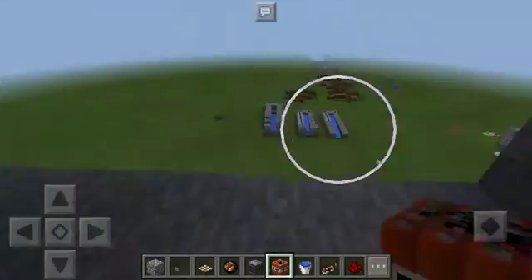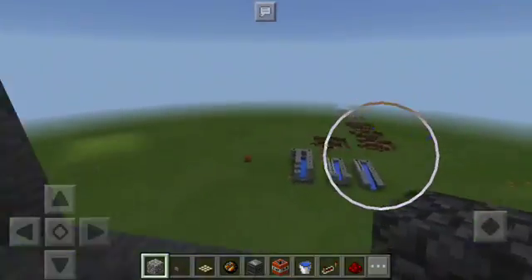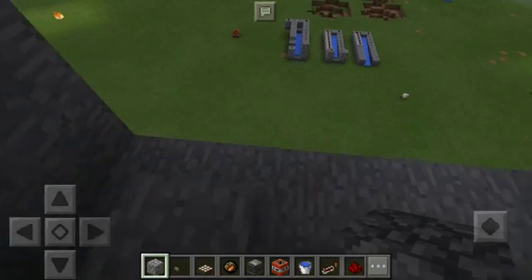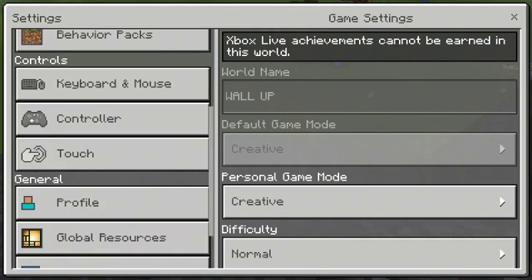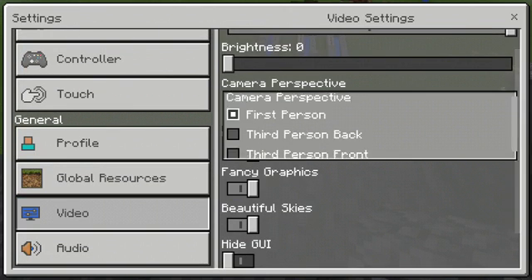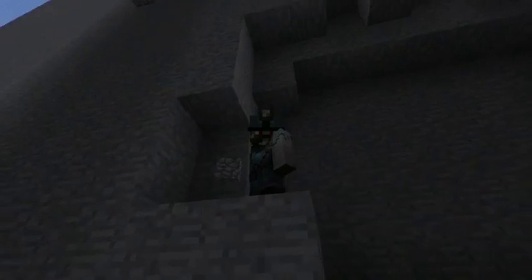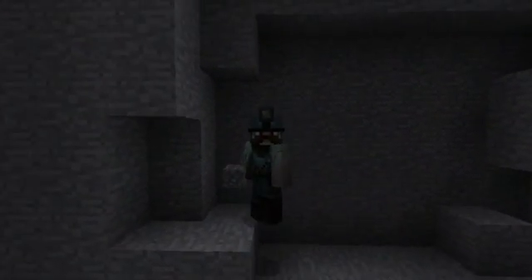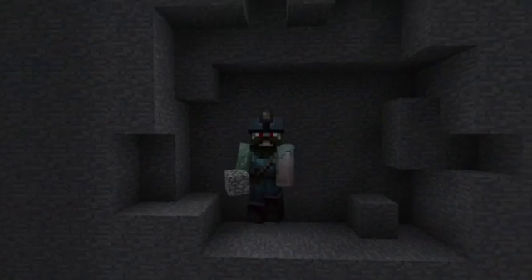So yeah, a creeper and lightning spawned so I'm gonna leave this episode here. If you guys want more TNT awesomeness, be sure to tune in. We're gonna continue this in the next episode before we get too fancy with all the redstone. See you guys in the next episode, and happy new year!